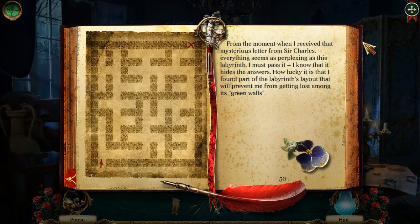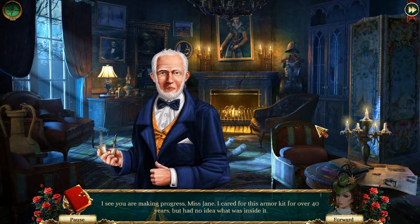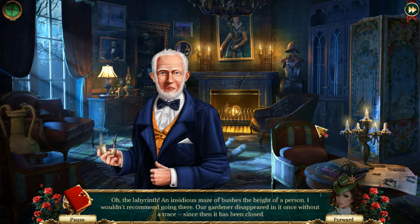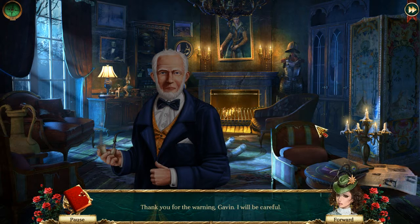Honestly, it doesn't look that big, but I guess it could be confusing. I see you're making progress, Miss Jane. I cared for this armor kit for over 40 years, but I had no idea what was inside it. Maybe you can help me by telling me about the labyrinth? The labyrinth's insidious maze ambushes at the height of a person - I wouldn't recommend going there. Our gardener disappeared in it once without a trace. Since then it has been closed. Oh, great - your gardener disappeared in there. Of course.